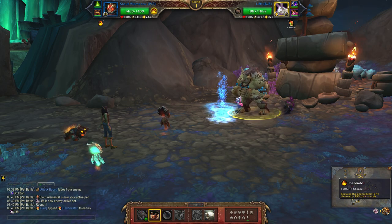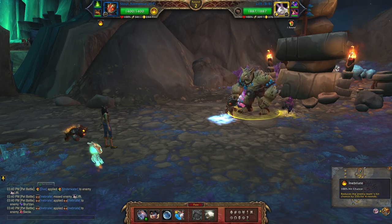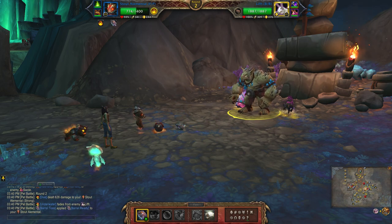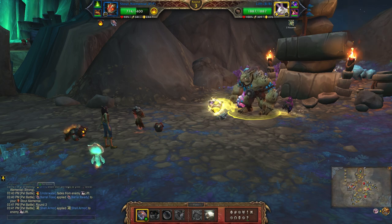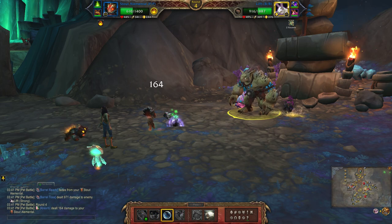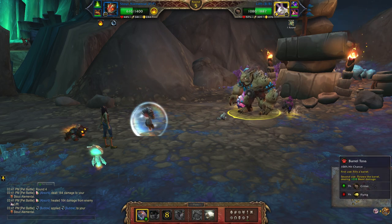To start I'm using Inebriate, then Barrel Toss. Now that he's already done his little dive I'm going to use Barrel Toss again, then I'm going to Bubble, then Barrel Toss.